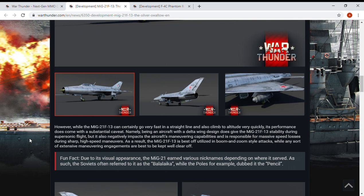However, while the MiG-21 F-13 can go very fast in a straight line and climb to altitude quickly, its performance comes with a substantial negative. Being an aircraft with a delta wing design does give the MiG-21 stability during supersonic flight, but also negatively impacts maneuverability and is responsible for massive speed loss during sharp turns and high-speed maneuvers. As a result, the MiG-21 is best utilized in boom-and-zoom attack styles while extensive maneuvering engagements are best avoided.